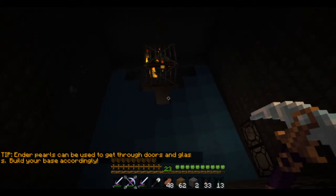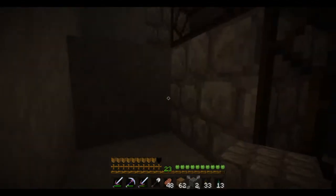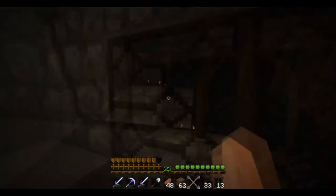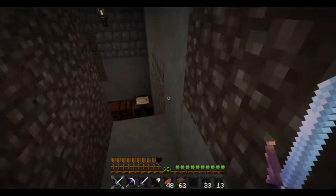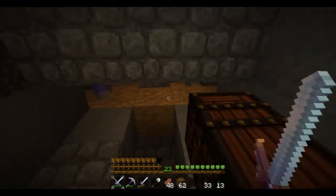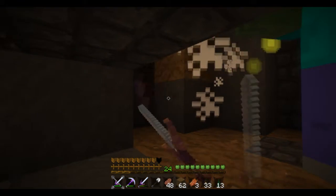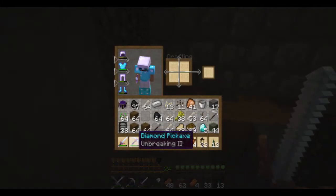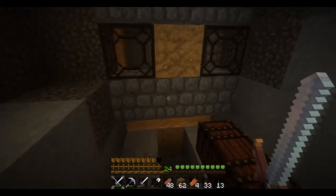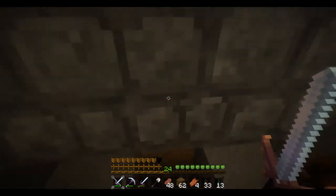Any other ones, they'll fall down there. And then you go down to here and they're not that close to dead, but I have an enchanted sword — a sharpness two sword — so it pretty much is like one to two shots to kill them down here.